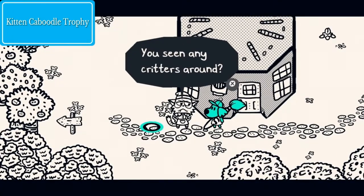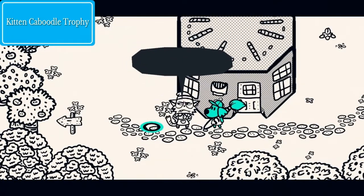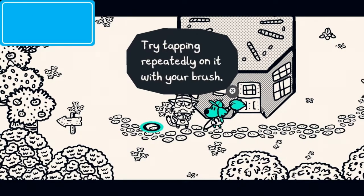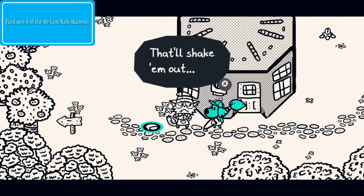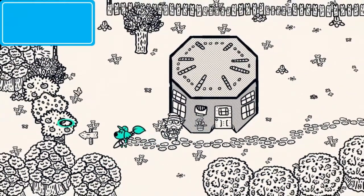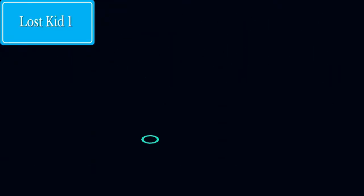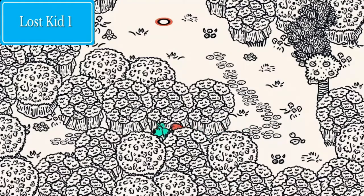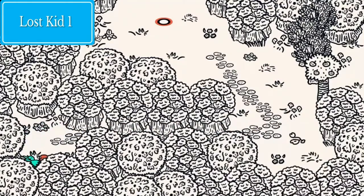The Kitten Caboodle Trophy is what we're going to look at. This is Beans. You can find Beans a few screens away from the starting screens in Luncheon. Beans is missing four kittens. All you need to do is find four of the 40 kittens hidden throughout the map.